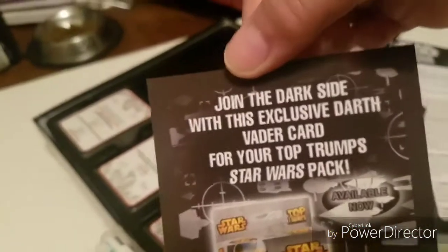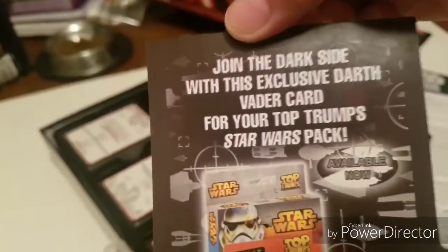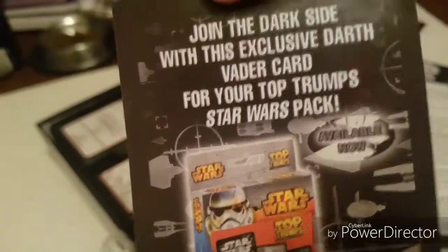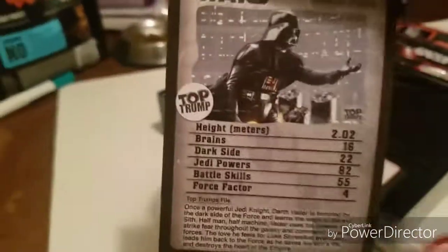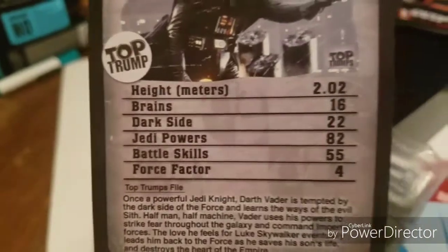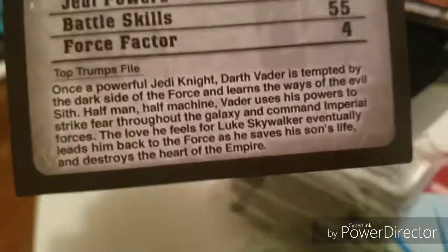I might just build this. What's here? What's this? What does it say? 'Join the dark side with this exclusive Darth Vader card for your Top Trumps Star Wars pad.' Wait — exclusive Darth Vader card, where is it? Is it this? Let's look behind it. Dude, that is sweet. Look at this. Height: 2.02 meters. Brain: 16. Oh, this is cool. Even tells you about — this is cool, guys. I'm gonna keep this like a collectible. That's pretty sweet.